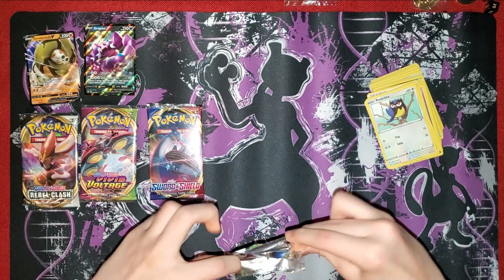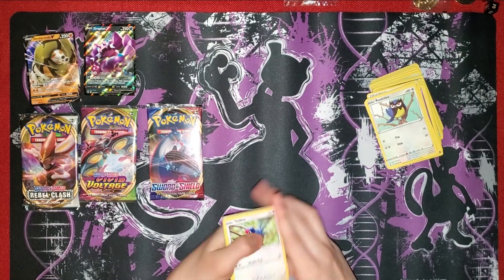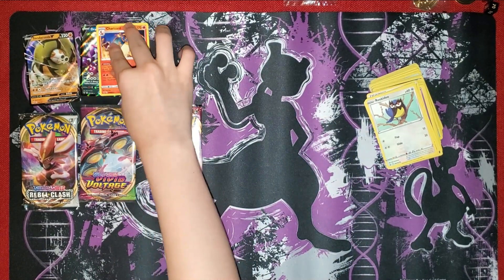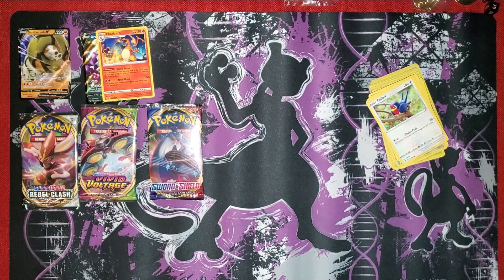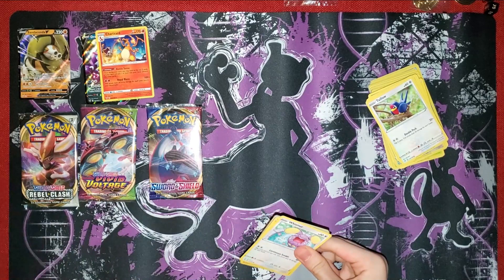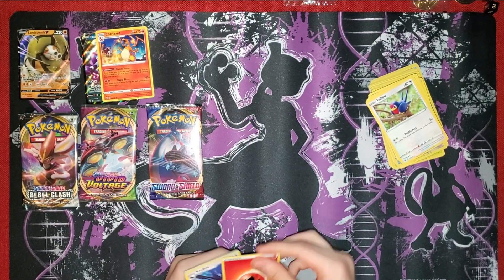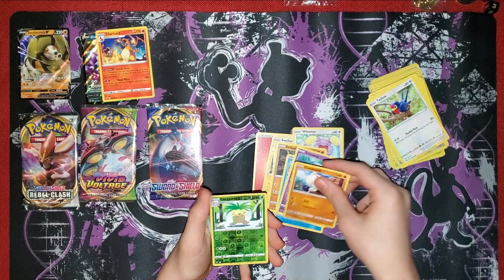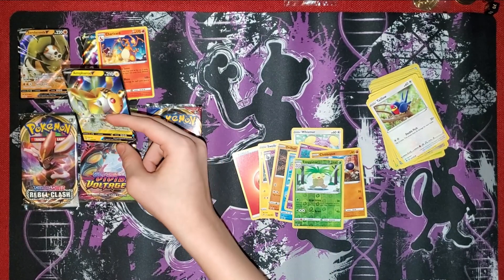Next we have Vivid Voltage - it is a green code card. And we have a Charizard, which is not bad! We're already doing better than we did last time with that other box. A white code card - we're getting a lot more good codes. Fire Energy, Swellow, Zipstrika, Dusclops, Whismur, Dwilber, Whelmer, Cottonee, Clevapus, Executor, and Ampharos. That is a nice looking card.